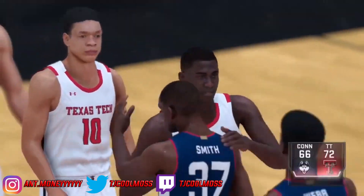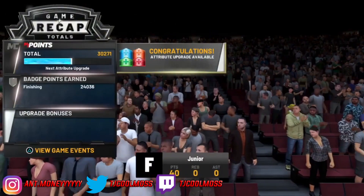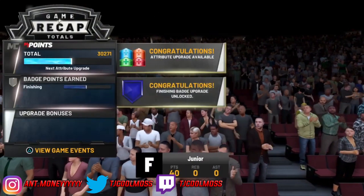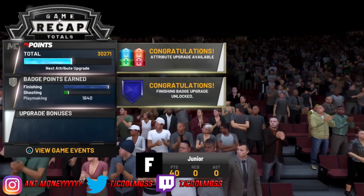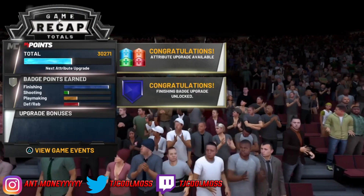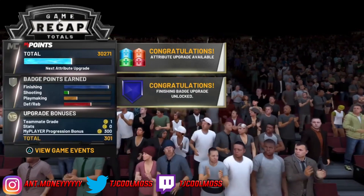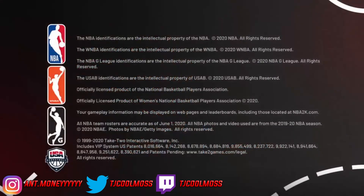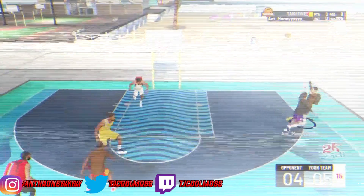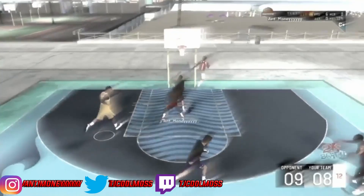Now you guys see we're at the end — the MyPoints stacked up once again, finishing badges stacked up, and defensive and rebounding is stacking up once again. Once you see the VC is done, close out the app and you can do it again and again. The max you can do it is around 10 times, which is better than the last badge glitch. Make sure you grind out that first half — it's key. You want to get around two badges per game for whatever badge you want.